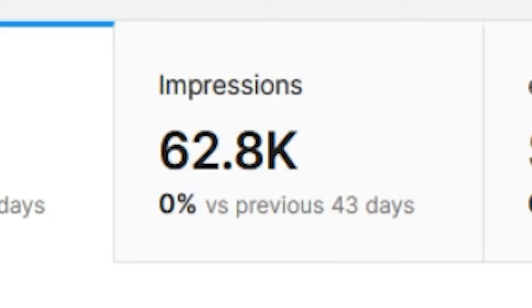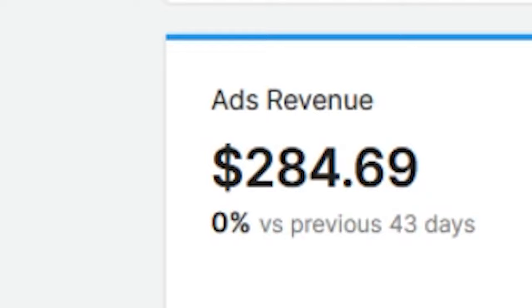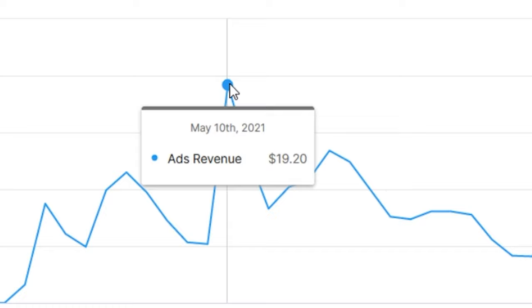Let's get to the interesting numbers. All in all, people clicked on the rewarded ad 62,800 times. I get approximately $4.5 per thousand clicks. This results in $285 for advertisement alone. On the best day I got about $20, but currently I get about $2 to $5 each day. That's an awesome result.